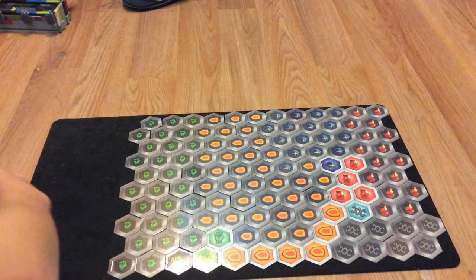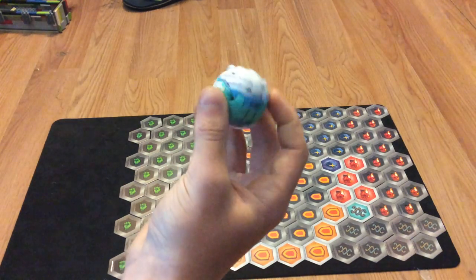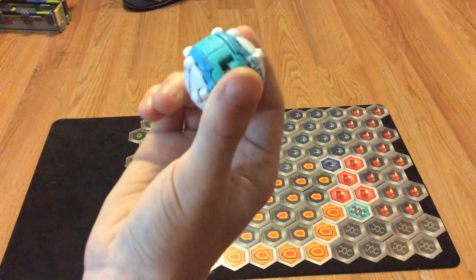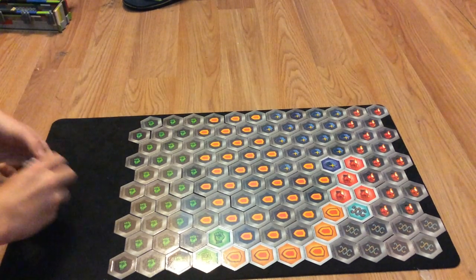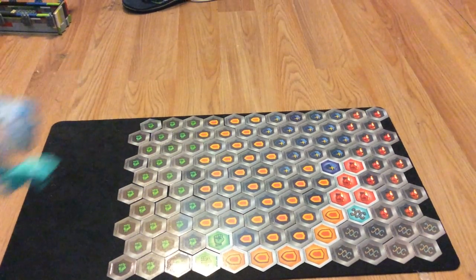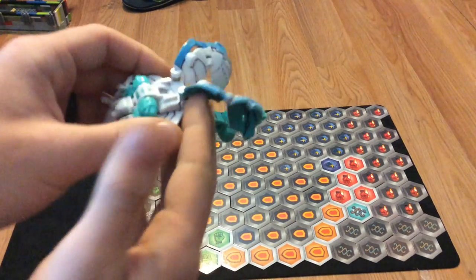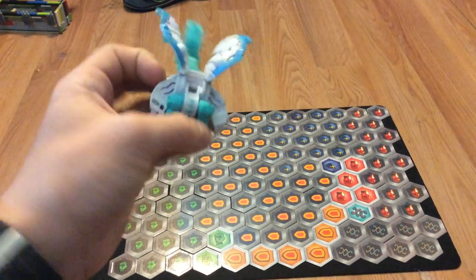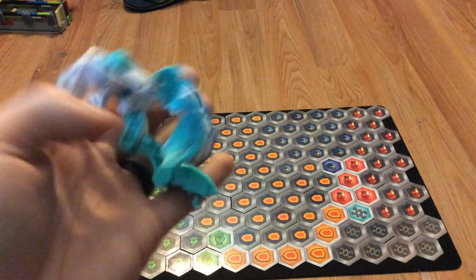Alright, Bakugan reset. Let's do... Chaos Garganoid Ultra from Battle Planet. It is a little customized with some Sharpie on the little indents. Here we go, ready? In 3, 2, 1, brawl. I'm doing really bad today with brawls. Trox is 500B power and Garganoid is 400B power. I did a lot of customizing during the early months of having them, but I like how it turned out.